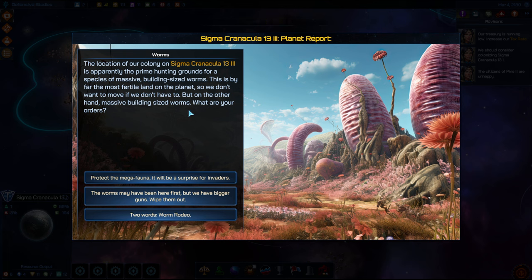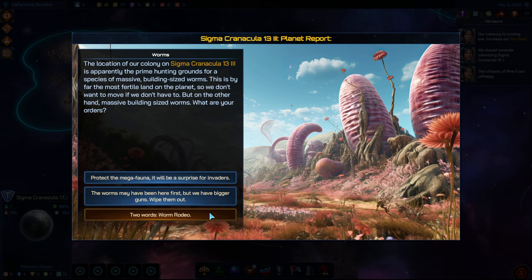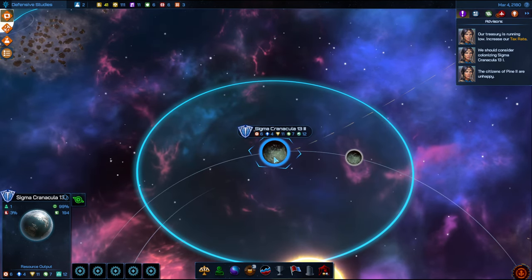Worms. Make sure we walk without rhythm. So we can protect the megafauna — it would be a surprise for invaders, and we'll get a collectivism focus bonus. We lose a tile, but these worms have been here first. We have bigger guns — wipe them out — so we get totalitarianism and a farming bonus. Or two words: Worm Rodeo. Yeah, that's the word I use — because that's a lot of money. I should have named the planet Worm Rodeo.